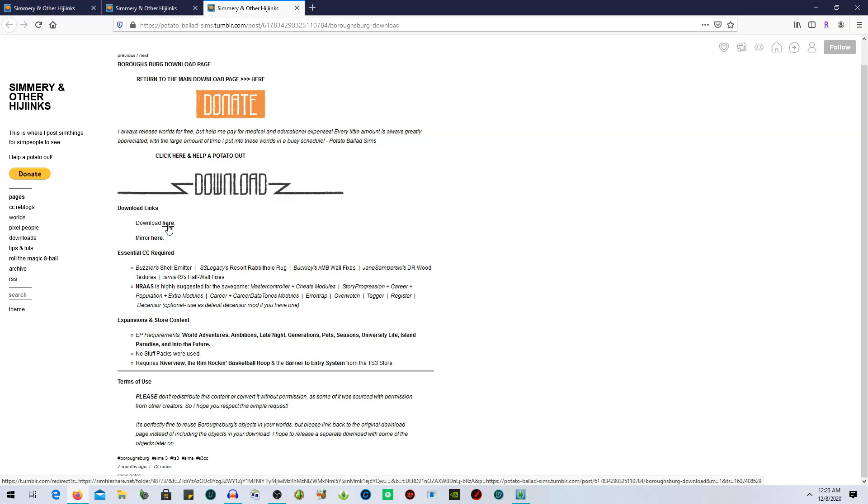When you click the download link it takes you to another page. I originally downloaded from one link but one of the CC download links didn't work, so I went to the mirror link and it had everything I needed. This shows the essential CC required — if you do not have these things it is going to be a black empty world. The NRAAS mods are highly suggested for the save game story mode. I have most of these, but not all — I'll probably go through and check. Please make sure you read every single thing if you're going to download this; I'll have a link in the description and on my Tumblr.